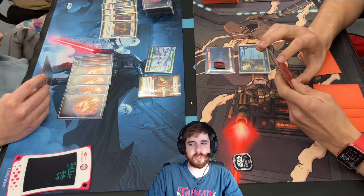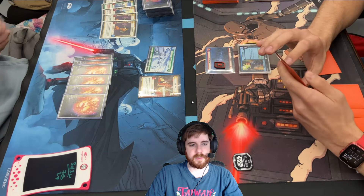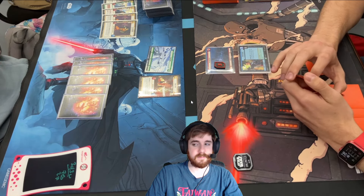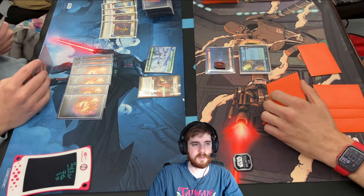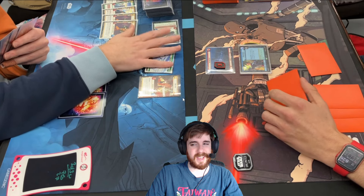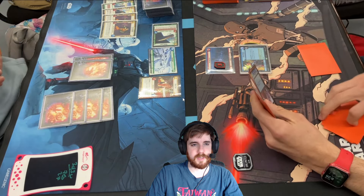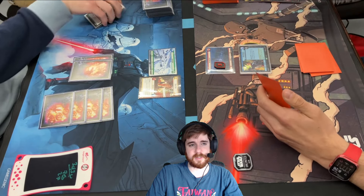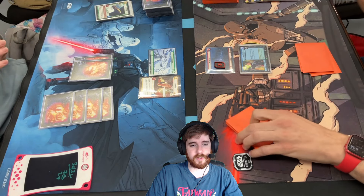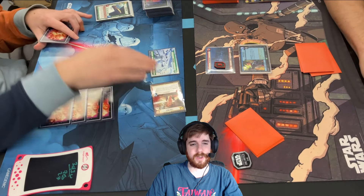We've got Force Choke twice, which is lucky for him to have that easy removal, but also gives us plus two cards in hand, which is super nice. And look — he does have the Power of the Dark Side. Do I want to summon the guy or lose my leader? So I'm making it really hard to lose my leader.